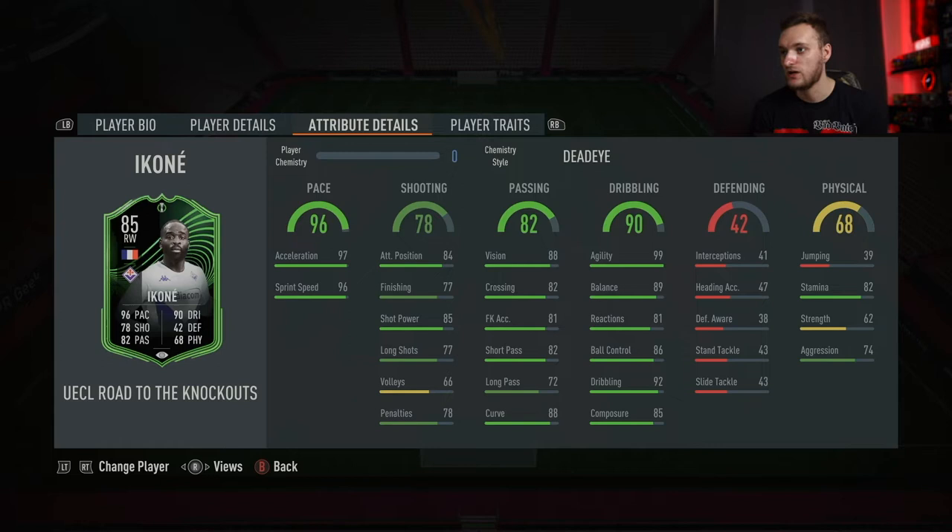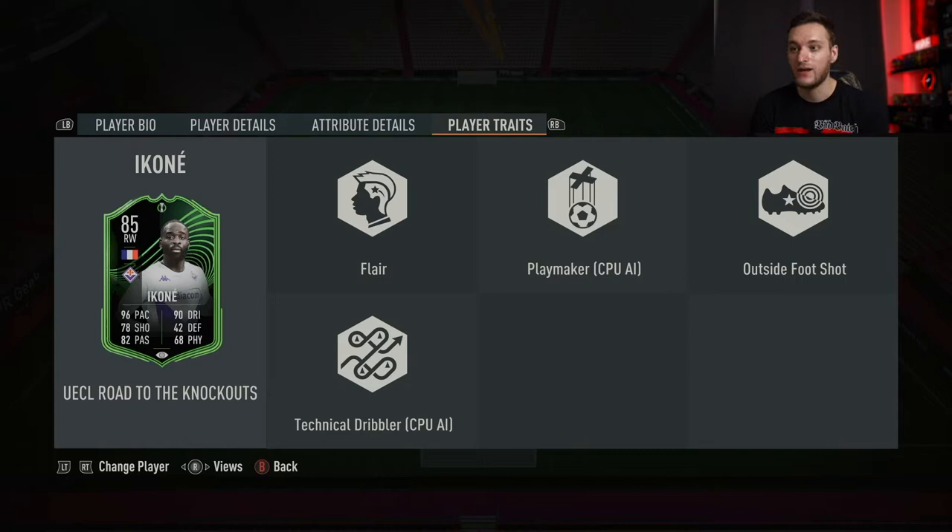Going on to his traits, he's got the outside foot shot trait — all-important — technical dribbler, playmaker and flair. He was on the left so he didn't really utilize finesse shot traits, but as long as you've got the outside foot shot trait combined with a low weak foot, it's fine. Anyway, let's get into the clips now.